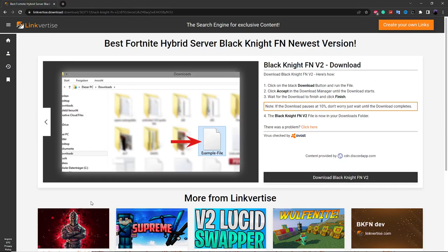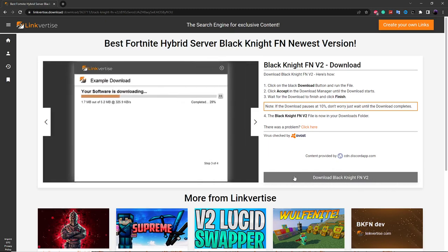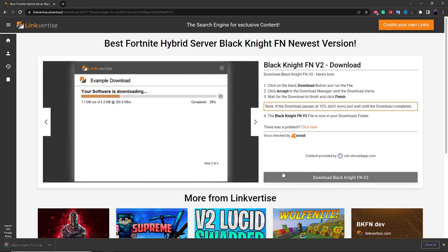Once you've completed those two steps, click the button to go to the download page. Before you click the download button, you may want to turn off your antivirus because it might detect this as a virus — but it's actually not a virus. After you download it you can turn the antivirus back on, but for now just leave it off and click the download button.